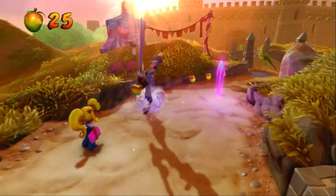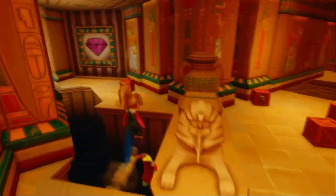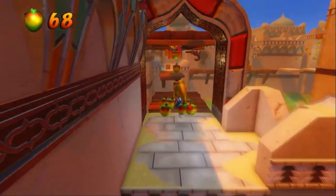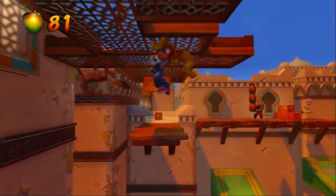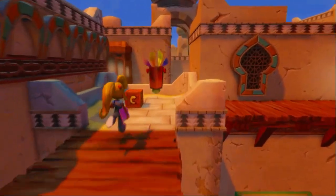Moving on to Warp Room 2, G-Wiz and Tomb Time are both extremely easy, though the latter requires the purple gem to get either of its gems. Hang'em High, meanwhile, is just a little bit mean, as it features our old nemesis: Monkey Bars. Just like in Crash 2, you can't slide or belly flop while using them, making any enemies and boxes they hold immortal in a spinless run.